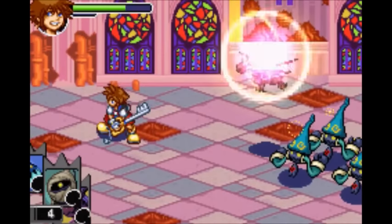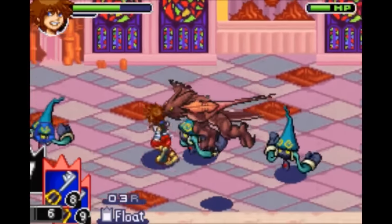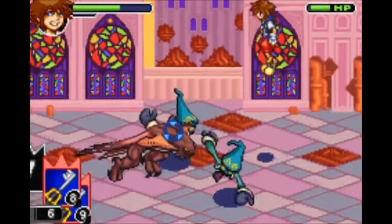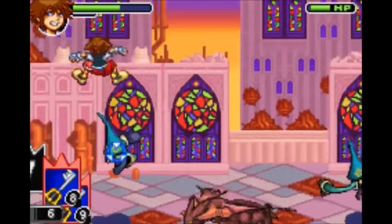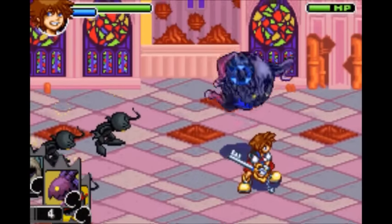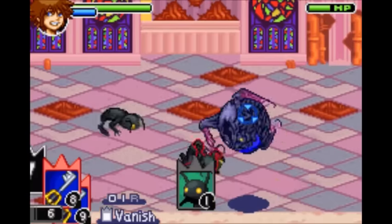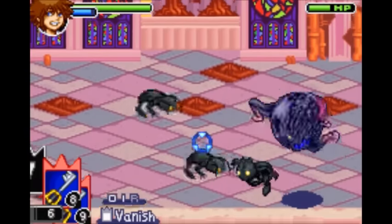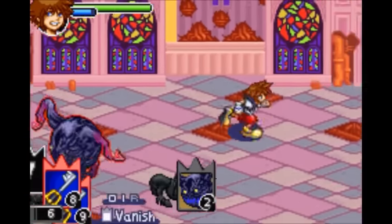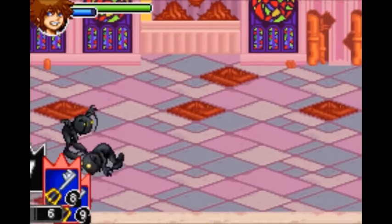Next is the White Knight, which gives you Float — it increases your jump height, though I haven't really found that many practical uses for this one. Next is the Gargoyle, which gives you Vanish — it makes you invisible. You're flashing on screen, and enemies are less likely to hurt you since they can't really see you. As you can see, they're kind of attacking aimlessly. Pretty nice.